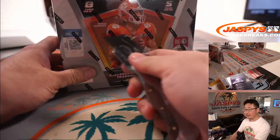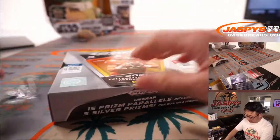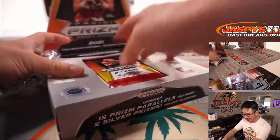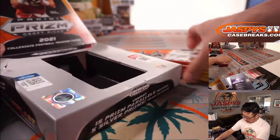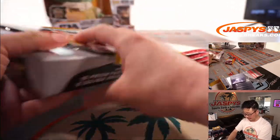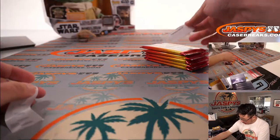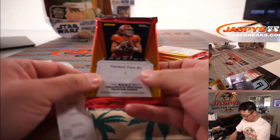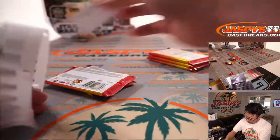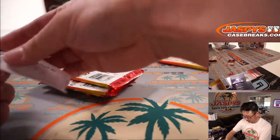So you've seen a few of these already. Eight parts per pack, five packs per box. Each pack — I try to put pack and box together. Each pack should have an auto in each, on average. Haven't seen a color blast yet, which I think are really sharp-looking cards. So here's random pack break number three — that's one, two, three, four, and five.